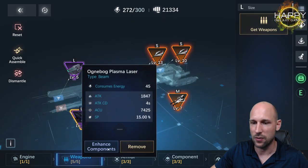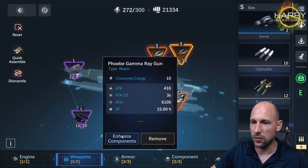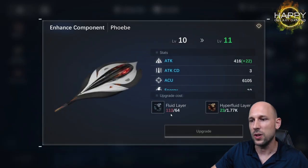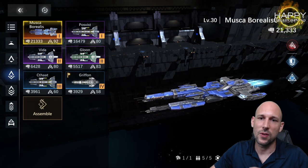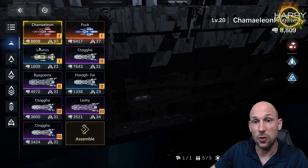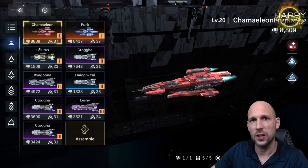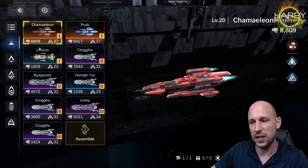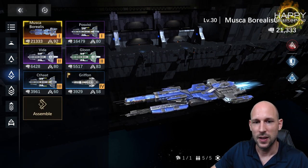To upgrade an epic L weapon costs 750 fluid layers, while upgrading a legendary small S weapon only costs 113 fluid layers. That's why I say small ships — even if they can't reach as high a power ceiling as bigger ones — will be usable for a very long time, because you can upgrade their equipment much more easily and cheaply.